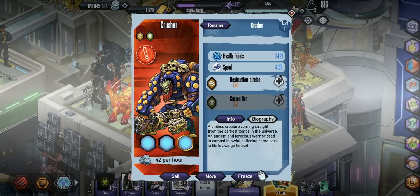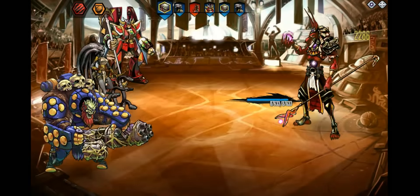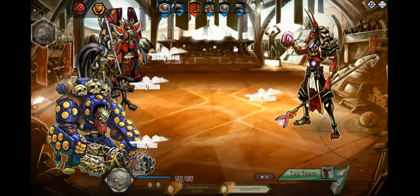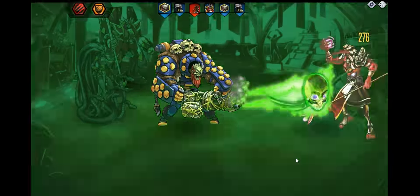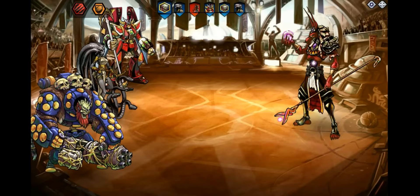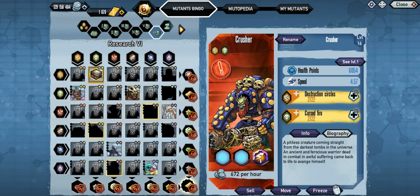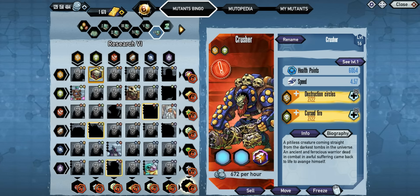I'm going to be doing the skills a little bit differently. This is the first skill upgraded — normally I would show you the actual skill they display, but I wanted to see what you guys think. Here is the second skill upgraded. Which one do you like better, this one or the other one? Here is the bingo board.